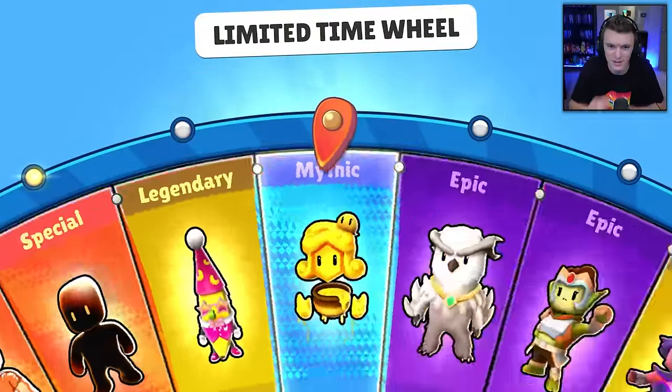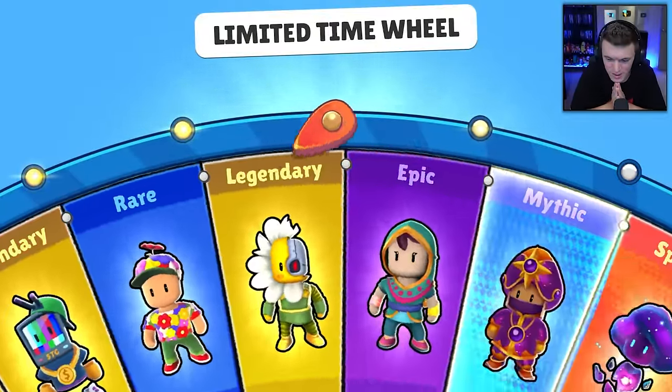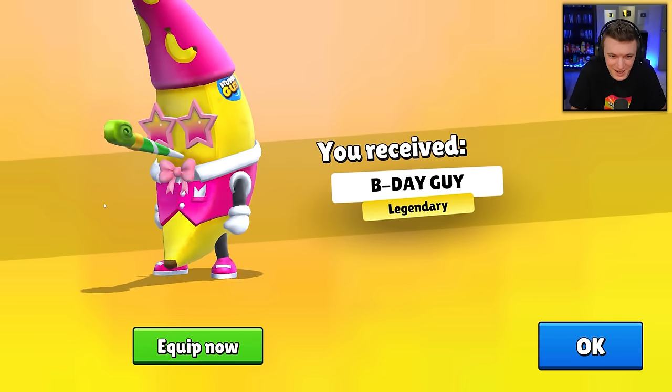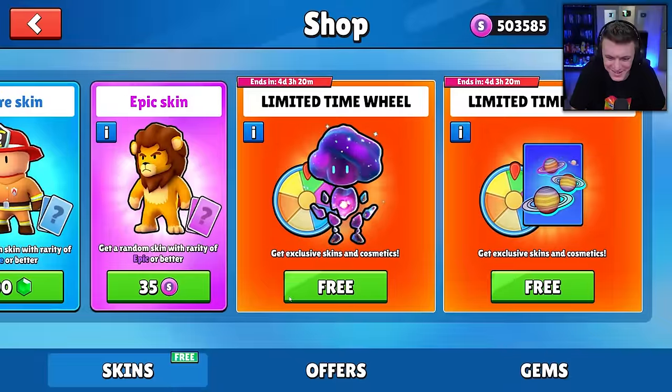Spinning it again. Give me a special. It's fine if I get a rare or an epic because they're all new, so it doesn't really matter that much. B-Day Guy — we got the birthday banana skin. I like it.